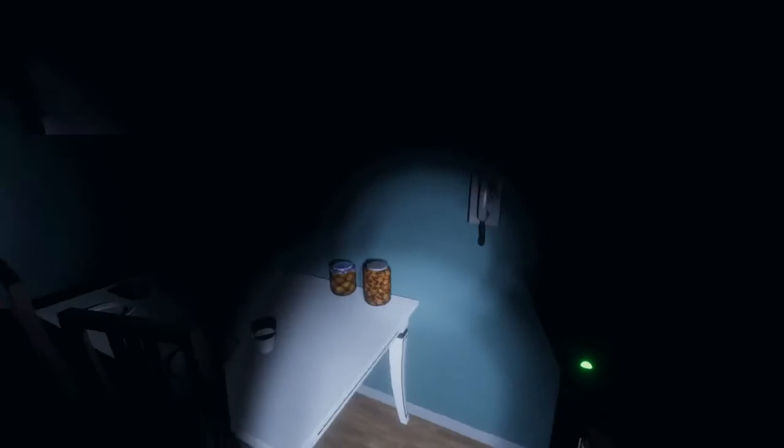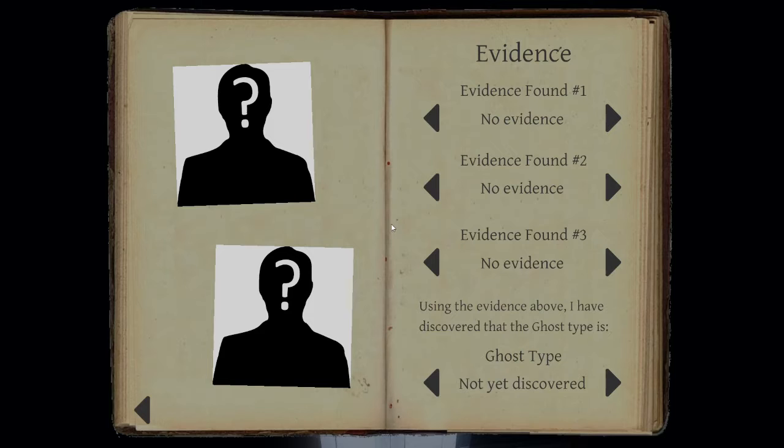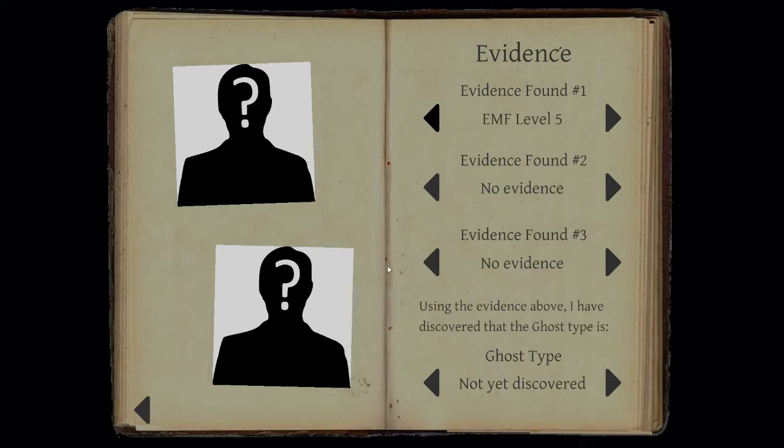It's high! Oh, oh, hi! Oh my god! Did that go all the way to five? It did. Okay, stop moving. So go into your journal — evidence found number one, EMF level five. Okay, EMF level five, got it.